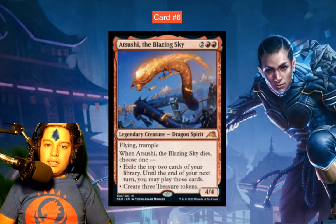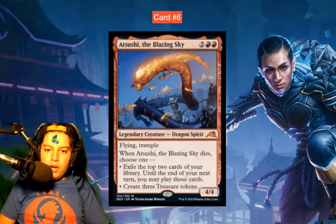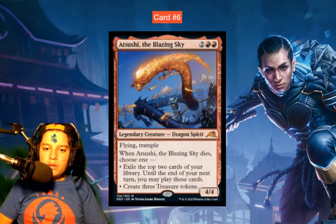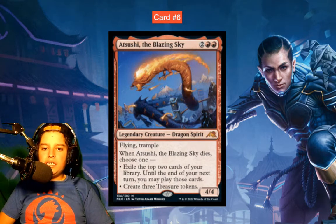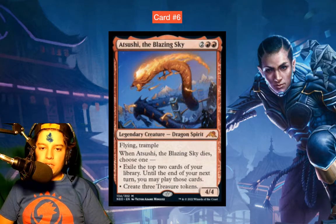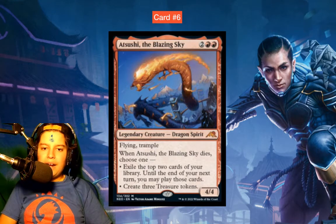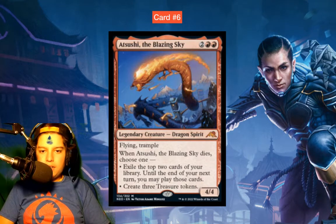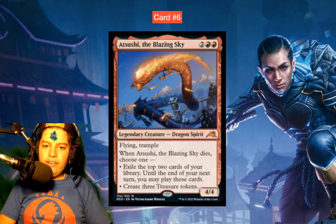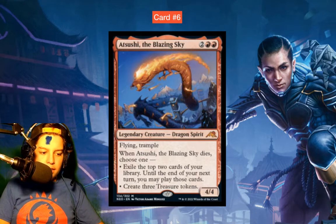Number 6: Junji, the Midnight Sky — four mana, 4/4 legendary dragon spirit with flying and trample. When it dies, choose one: either a Light Up the Stage effect, or create three treasures. It's a really cool card — just a dragon that when it dies lets you choose between two effects: ramp with three treasures, or draw two cards. And it's in red, so that's really interesting.